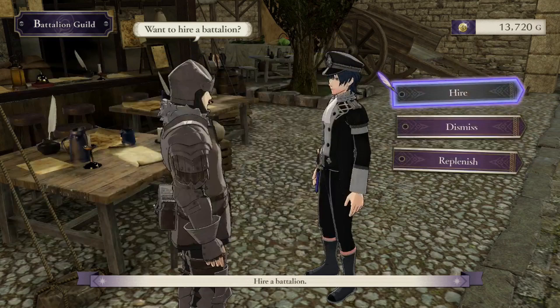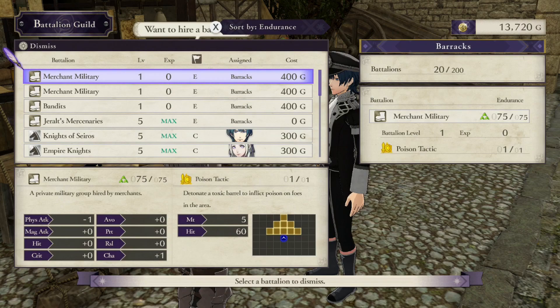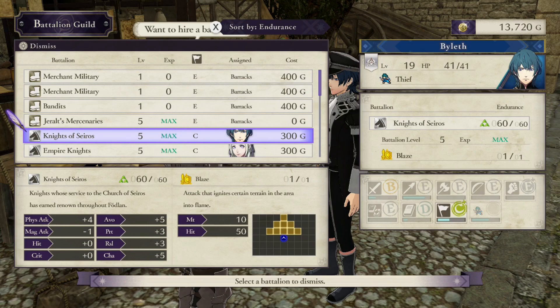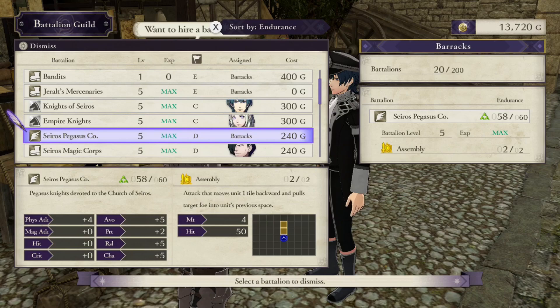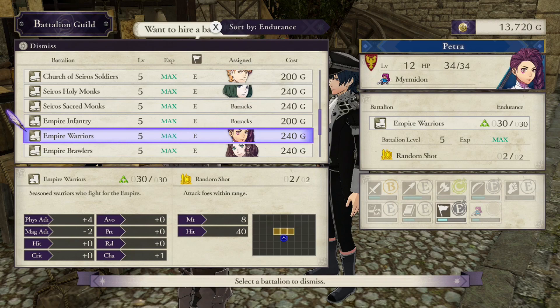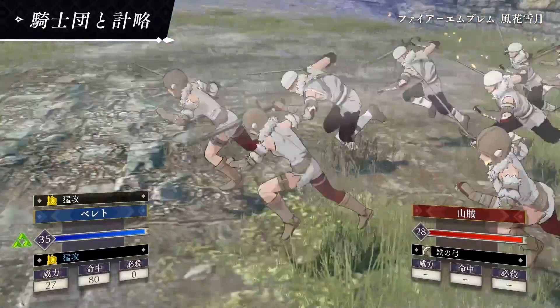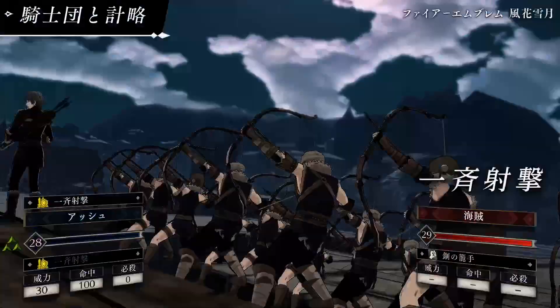Battalions are very important — they give you all sorts of cool abilities to inflict on the enemy. Make sure you don't run out of endurance. If you haven't replenished them between fights, they'll leave even though you hired them because they're feeling tired. Go to the barracks, replenish your battalions' endurance, and max them out so they get all the benefits and perform better in combat. Remember they have a limit on how much they can act per map, so use their skills wisely.